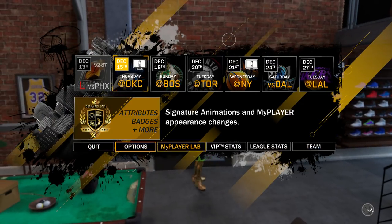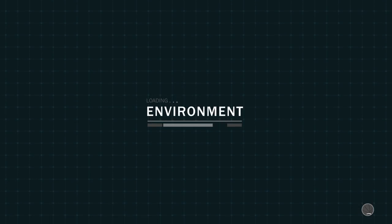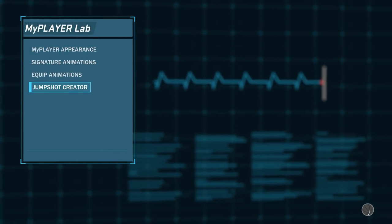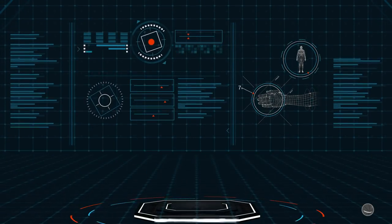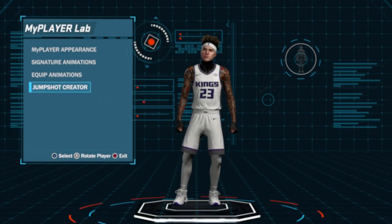Press Triangle if you're on PS4 — or Y on Xbox — to go to MyPlayer Lab and let it load up. Once you load in, go to the Jump Shot Creator. You don't have to save any jump shots or anything — just go in there, back out, say yes. Then make sure you save changes to your MyPlayer. It's now going to load you back up and take you back to your MyCourt. Right when you load up there, press Triangle on PS4 or Y on Xbox and just quit. That's it.